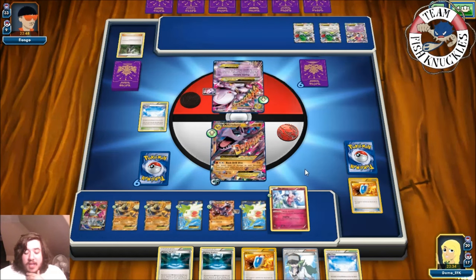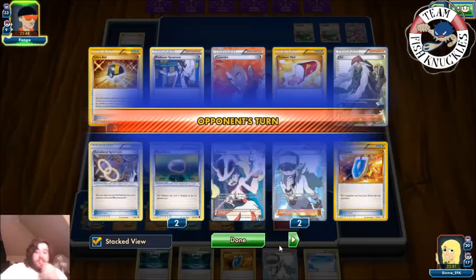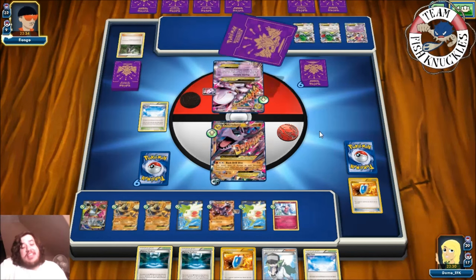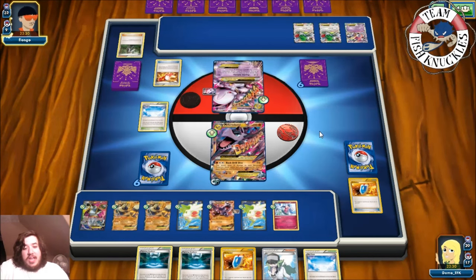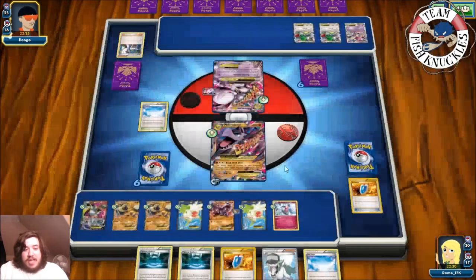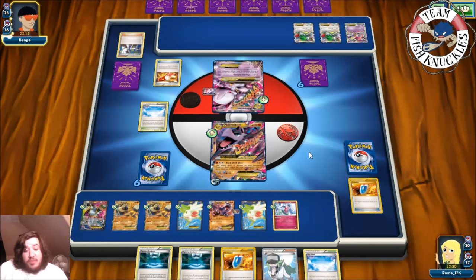We put down Mr. Mime and end our turn — we couldn't find an energy, which is very unfortunate. Opponent's turn: if they find DCE they will knock us out before we can attack. Trainer's Mail again — they get nothing. Sycamore — discarding that hand, drawing seven new cards: Mega Turbo, Hex Maniac, Trainer's Mail. Do they also whiff on energy? We just need one more Regirock, then put down the Fighting Stadium, discard Hoopa and Shaman and have a perfect field.